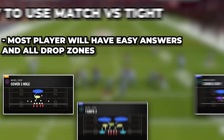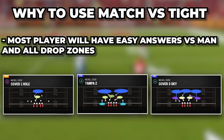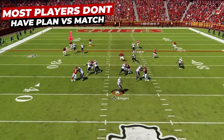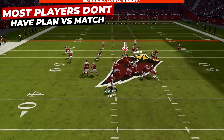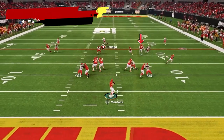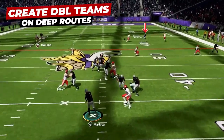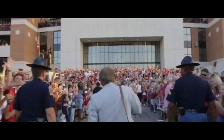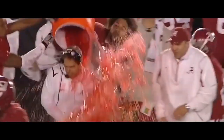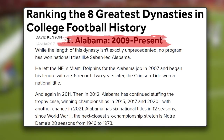Match coverage is gonna do an amazing job as our base call to lock up these tight formations because every good player you face will have a game plan on how to attack man coverage or all the different zone variations. But most people have no idea the rules of match coverage or how to actually beat it. Match coverage is also designed to get double teams on the deep route combos down the field, so it can do a great job of limiting explosives and getting multiple players at the football to cause knockouts.